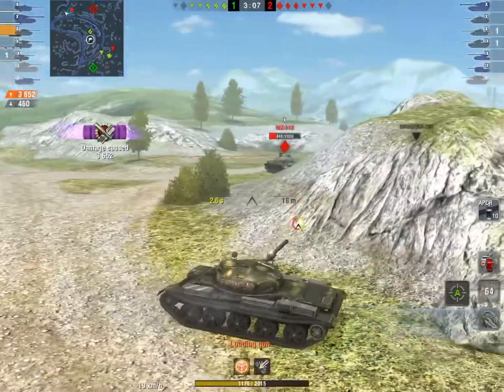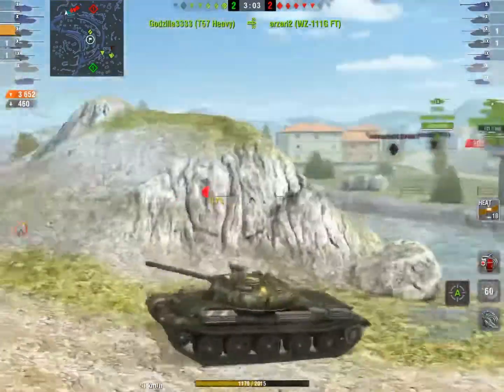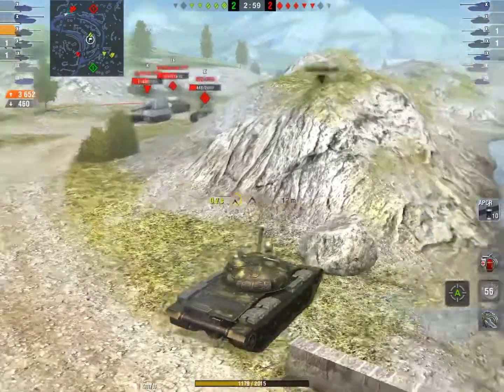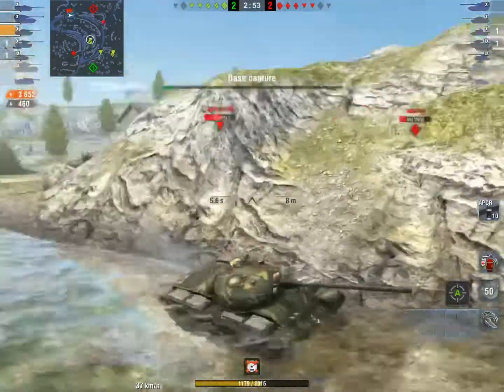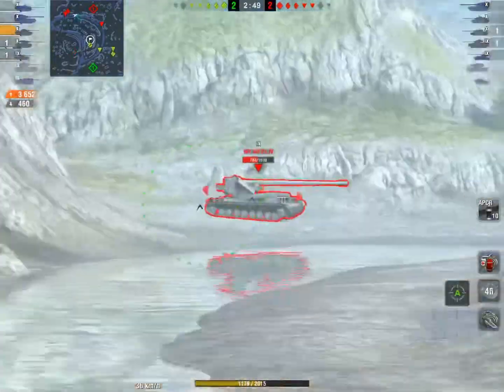Right here I know that I can out-DPM this 113, so I'm just taking advantage of that and out-DPMing him. However, as I see his teammates start to push me, I'm going to relocate again. I'm going to try to get around them and I'm always making sure that I'm keeping their big guns away from me.